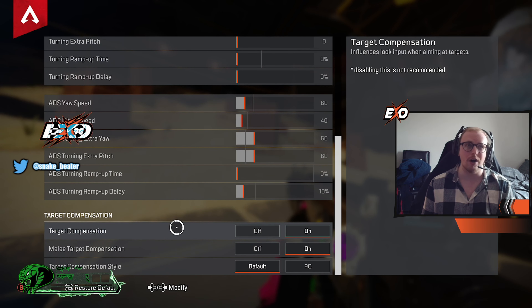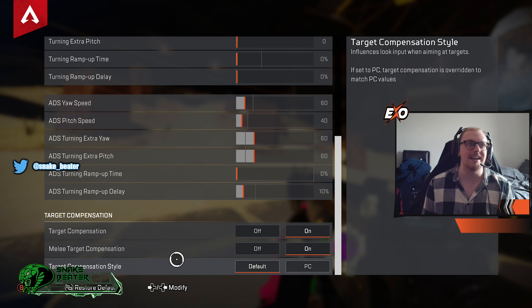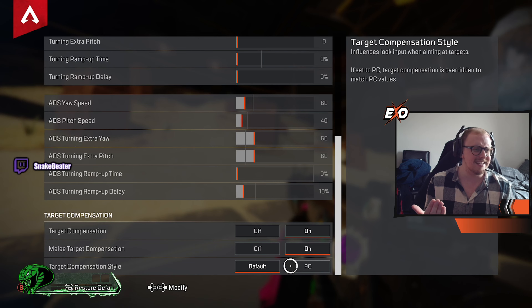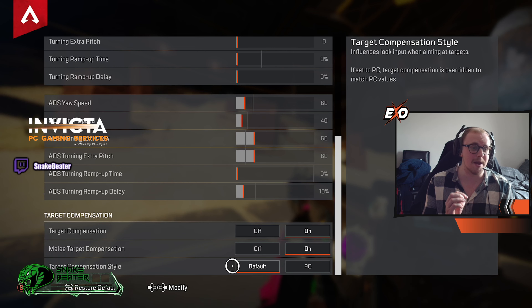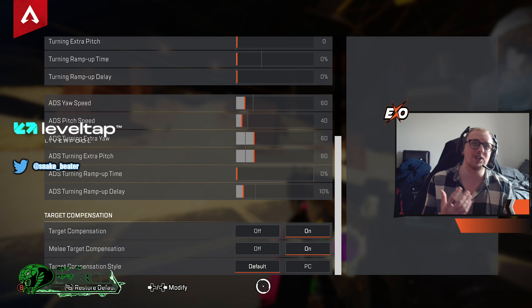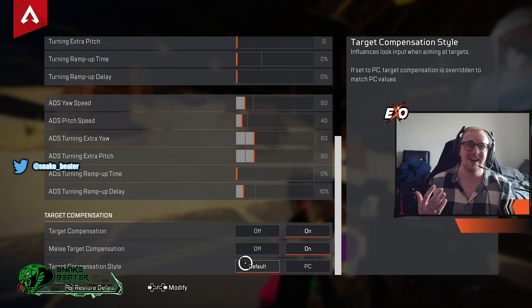Target compensation is set to 100 — that's your aim assist. Melee compensation is on with aim assist as well. Target compensation style is set to default. I play on 120 fps so I'm on 0.4 anyway, but if you're on 60 fps you might as well take the 0.6 since you'd be at a big disadvantage otherwise — unless you're playing in tournaments and need to practice on 0.4. If you're on 120 fps, default just gives you 0.4 so you don't need to change it.